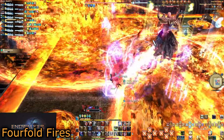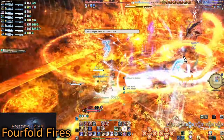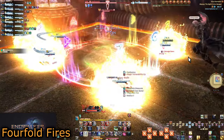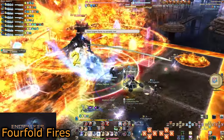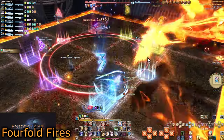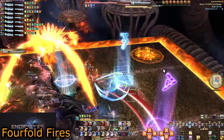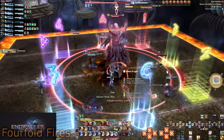Heal up while dodging the third and final vent explosion. In the middle of it, he will cast Sunforge. If it was Conceptual Tetraflare, just dodge Sunforge where you are — stack tanks with melees and healers with ranged. If you got Conceptual Octaflare, you have a decision: keep it simple and have players run back to their designated partner spots, or have specific players adjust so casters don't need to run as far. Whichever you choose, make sure your party is on the same wavelength.